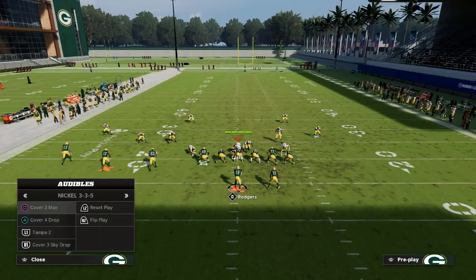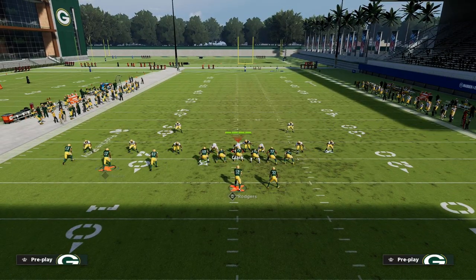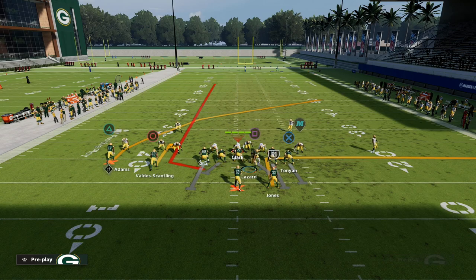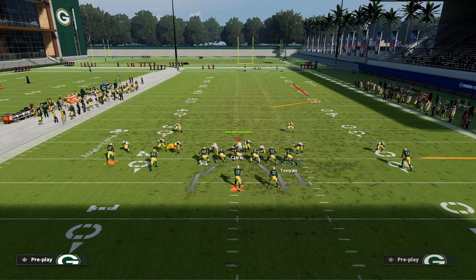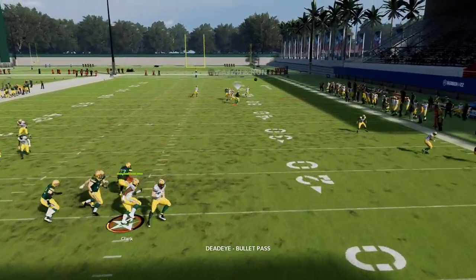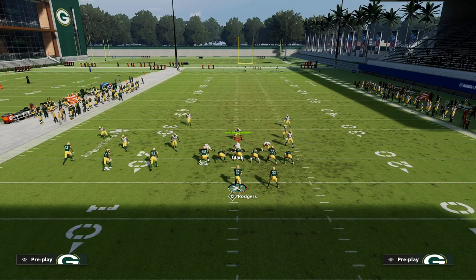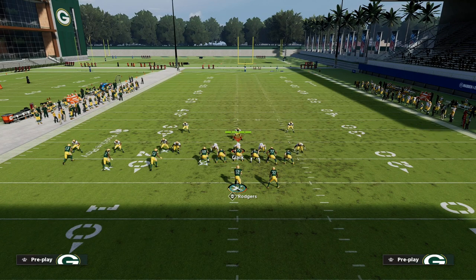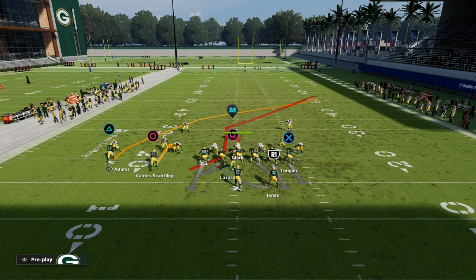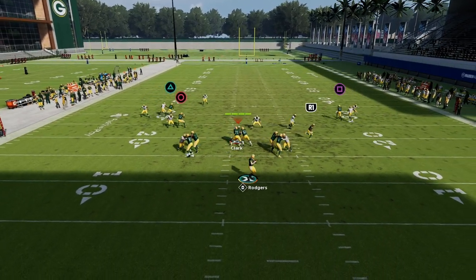How does this play do against meta man-to-man coverage? It actually does fairly decent. The running back out route and the hitch are your primary weapons. The crosser will beat man if they have to user it. This motion is really nice because it turns off matching principles that are most effective against trips tied in. You'll see the running back gets open, and then the crosser can beat man-to-man as well.